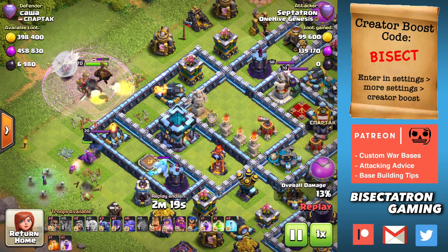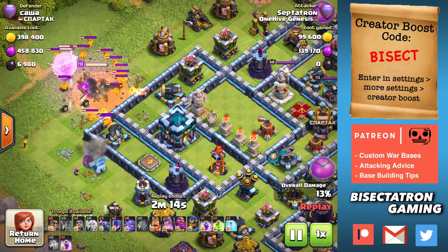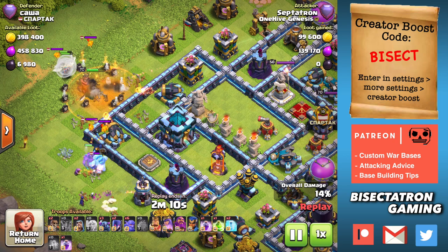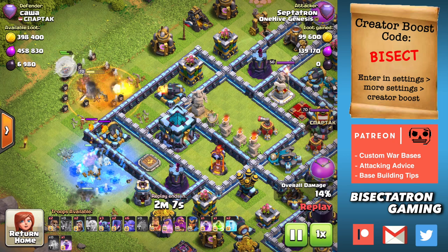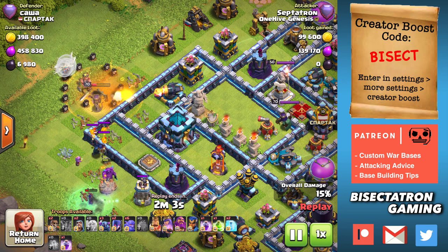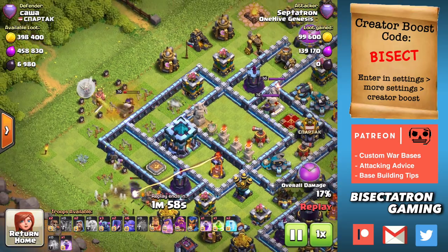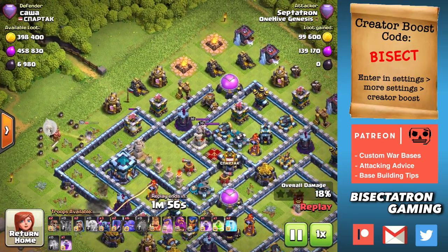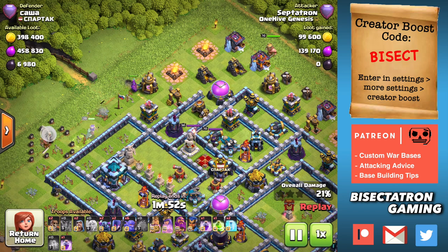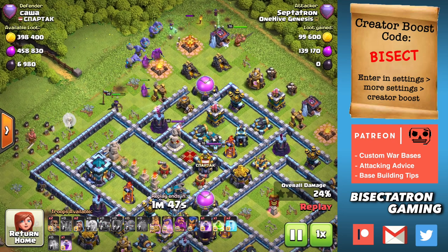A lot of these anti-two star bases — this one is a little more of an anti-three type base — but we're going to see a lot of those typical ring type bases in this video. If you guys are in Legends League or attacking Town Hall 13s in Clan Wars, these are bases you're going to have seen. The power of this strategy is getting the eagle down quickly, which is usually doable with the battle blimp, depending on where the eagle is, unless it's totally situated at a central part of the base.